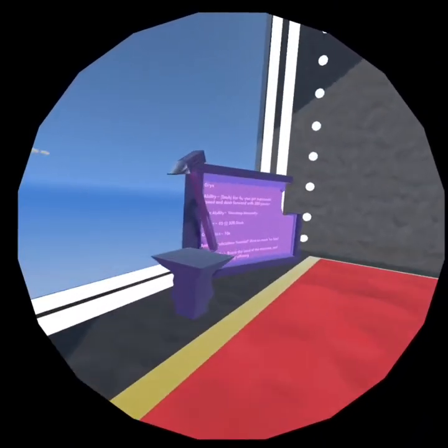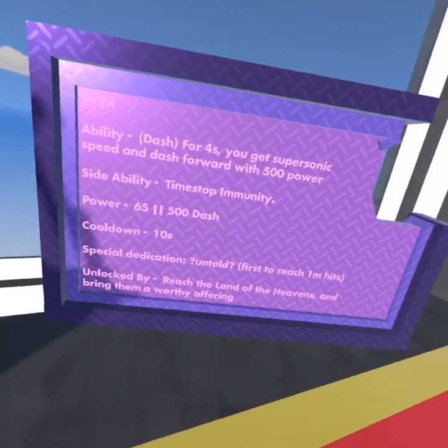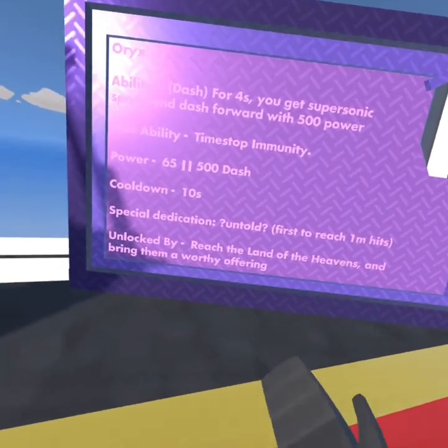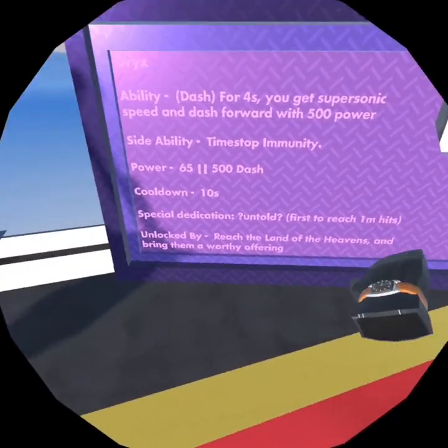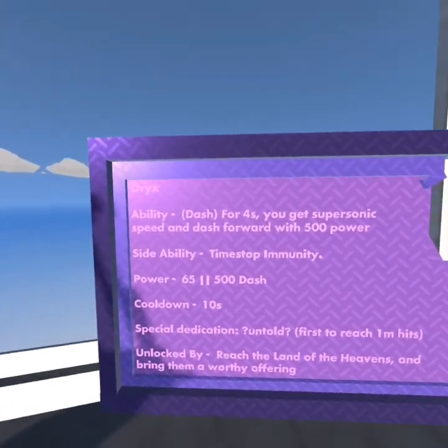When you reach it, it will say congratulations — you've got the Oryx. Robert will say 'why did you route me out.' That's how you know you're done. You have the Oryx, which is arguably the best weapon in Ability Mayhem. The worthy offering is Robert; the land in the heavens is up there.